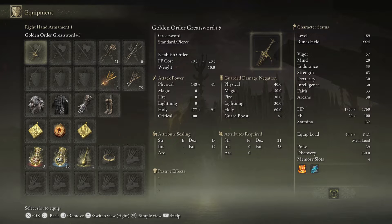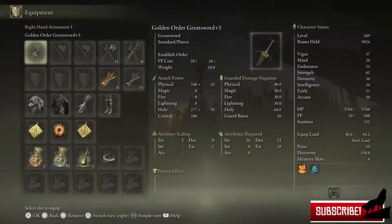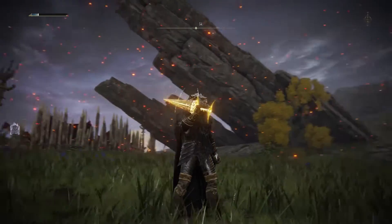The attribute requirements are: strength at 16, dexterity at 21, and faith at 28. Looking at more detail, it is modeled after the Elden Ring itself — it is made of light, and you can see it has the rune arc shape. There's a lot going on with this weapon and it just looks really really good.